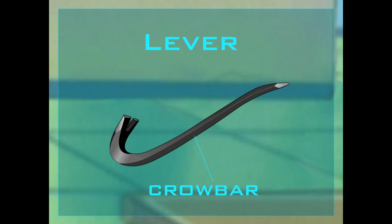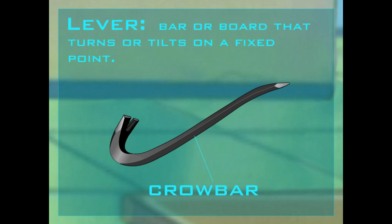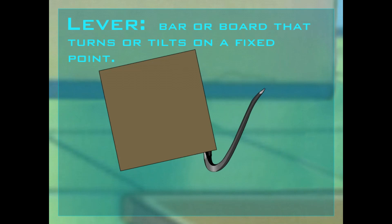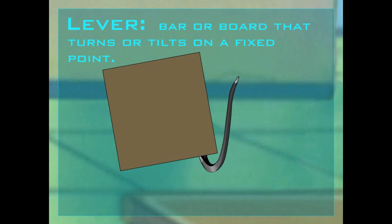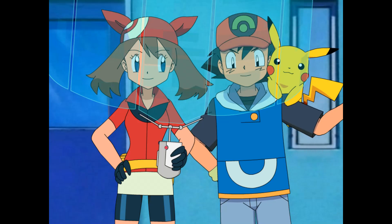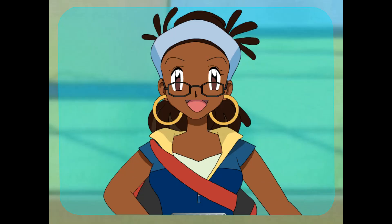So we know we have an inclined plane and wedges. Anything else? Yes, you have a lever, too. Which tool is that? The crowbar. Like all levers, it's a bar that turns on a fixed point. You can slide it under something that's stuck to pry it loose. Where's the fixed point? That's the spot where the crowbar touches the ground — it tilts on that point. Now we've just got to figure out which simple machine is right for each job.